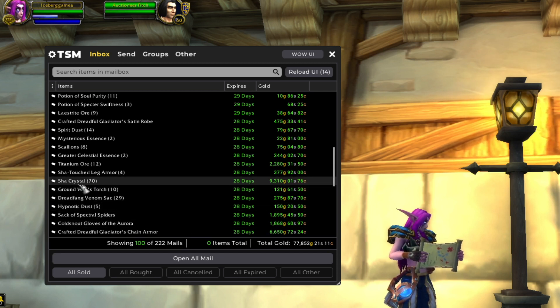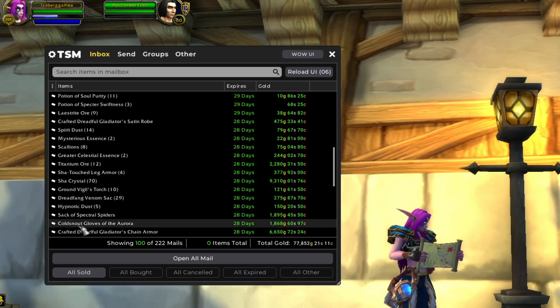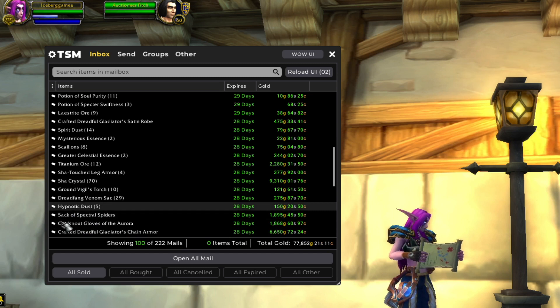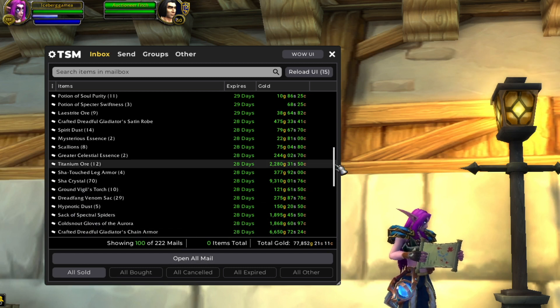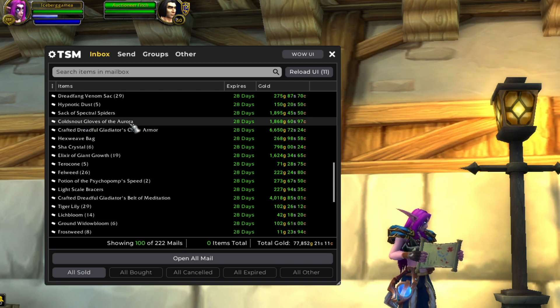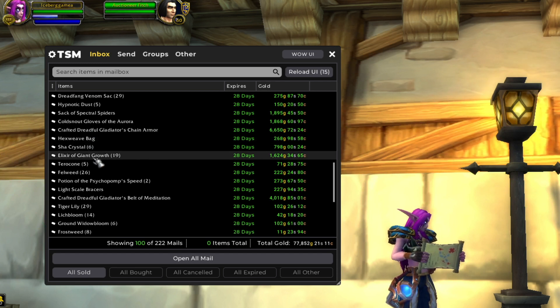Sha Crystals — the price on these is like 10 to 20 times higher than normal because of Legion Timewalking, so we got a very nice sale there. A Sack of Spectral Spiders is from our year-long Hollow's End farm. A couple more Transmog items: Cold Snout Gloves of the Aura, and another Crafted Dreadful Gladiator — this one is Chain Armor from Leatherworking. Then we have another Bag Flip and more Sha Crystals.